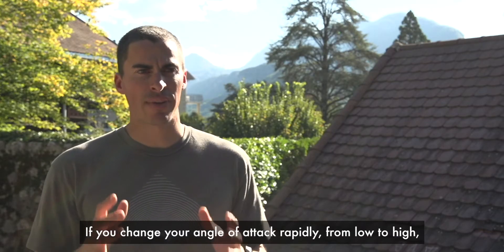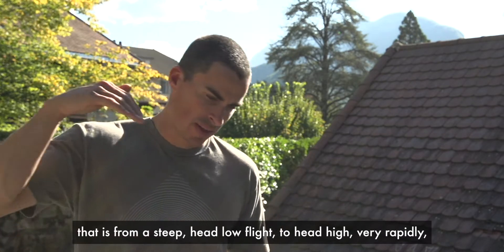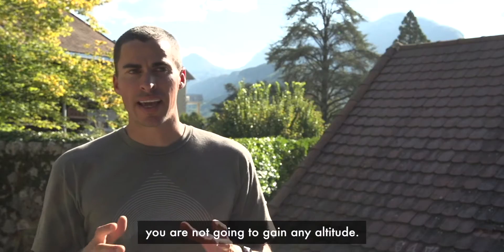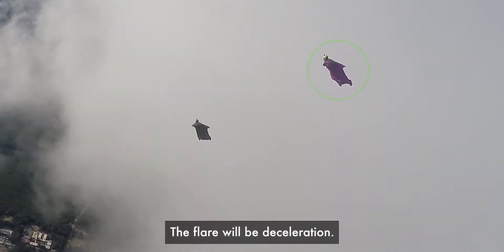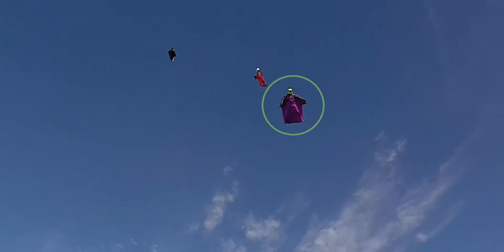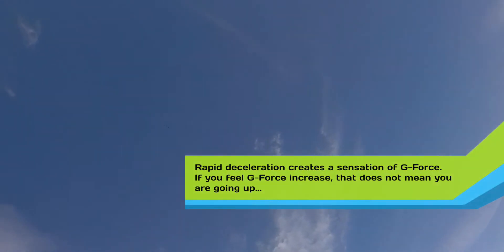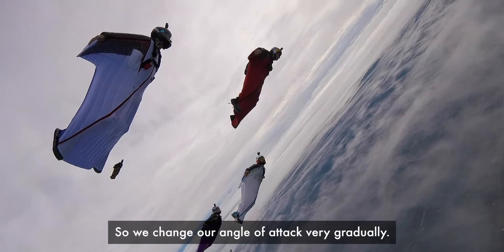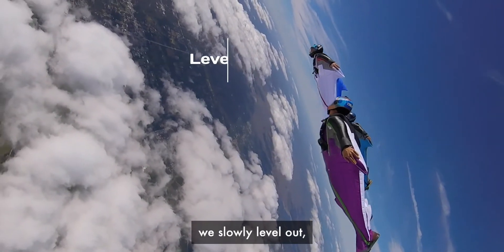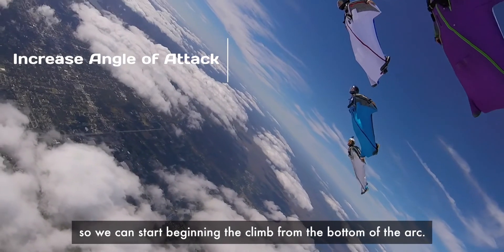If you change your angle of attack rapidly from low to high — that is, from steep head-low flight to head-high very rapidly — you're not going to gain any altitude. The flare will just be deceleration. You're basically going to be entering a high-speed stall. So we change our angle of attack very gradually. We start with steep fast flight, we slowly level out, and then we increase our angle of attack so we can begin the climb from the bottom of the arc.